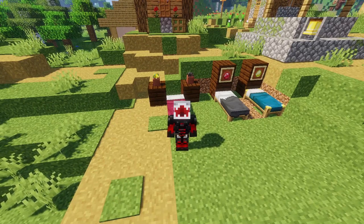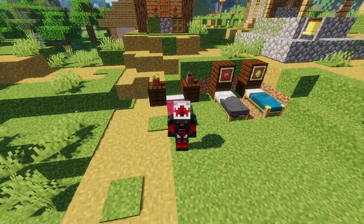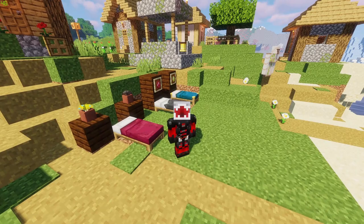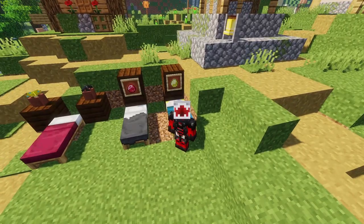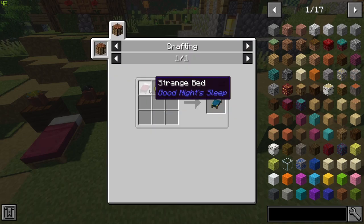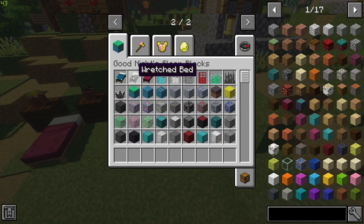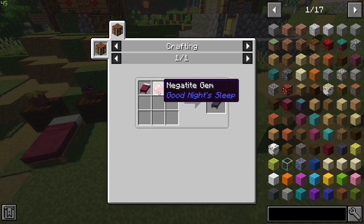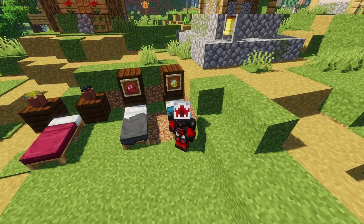With the Strange Bed, it is random which dimension you go to at first. But once you're in those dimensions, you can get the corresponding gems to craft beds that take you to their specific dimensions. The Luxurious Bed — for the Good Dream dimension — is crafted from the Positite Gem and the Strange Bed. The Wretched Bed is crafted from the Negite Gem, found in the Nightmare dimension.